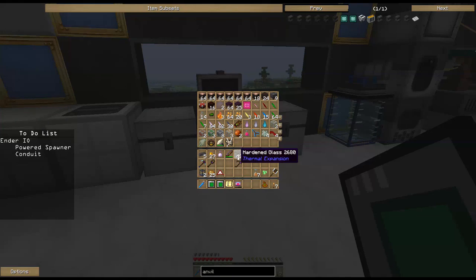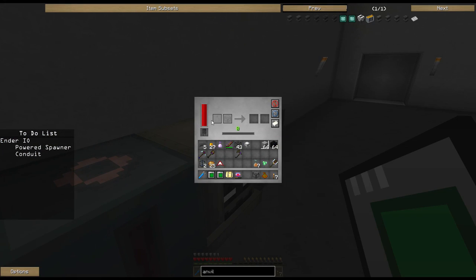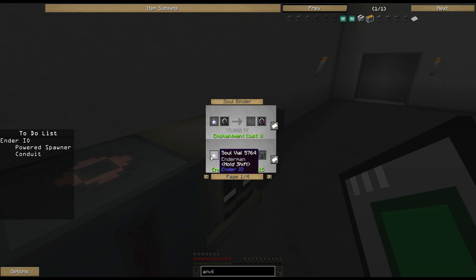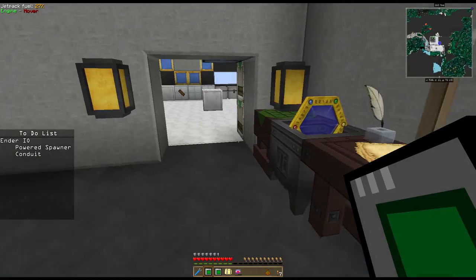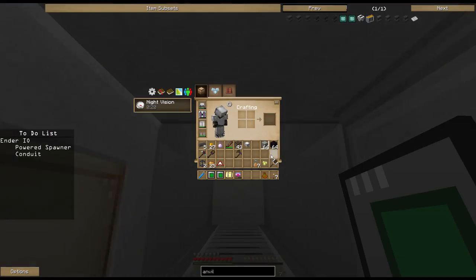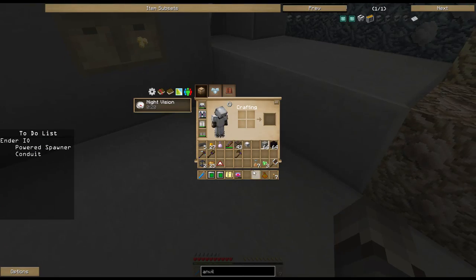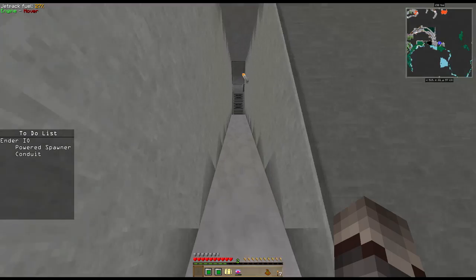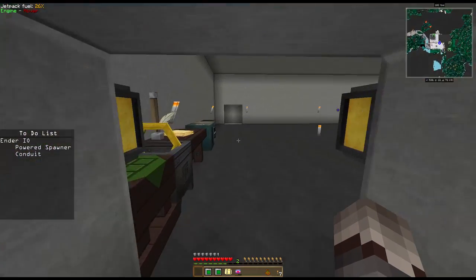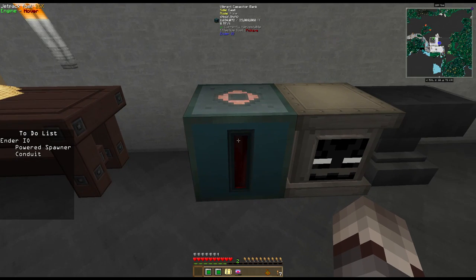I'll show you how to do a custom spawner soon. Let me see if I can remember - broken spider spawner, enchantment cost 15. It's not going to let me - I wonder if it's because I don't have enough experience on me. Could be because I don't have any experience yet. We'll keep an eye on it - if we get enough experience we'll come back and try it again. It did allow me to put the spawner in there that time - it may have just been that I didn't have enough experience. This is like any other Ender IO block, pretty simple to use.